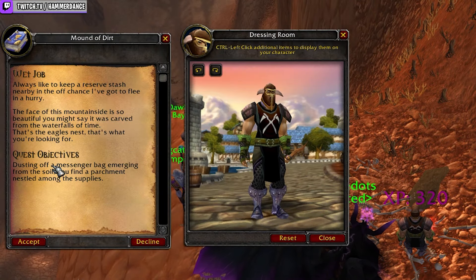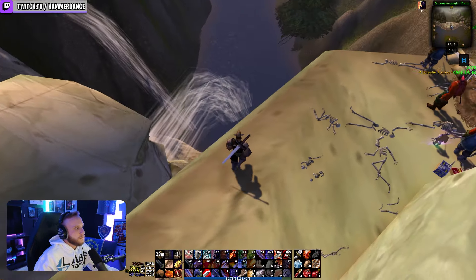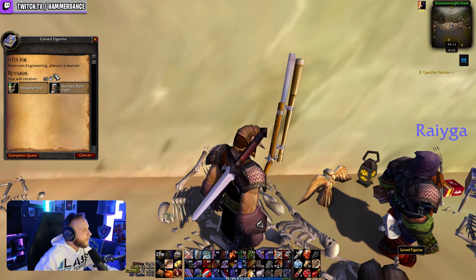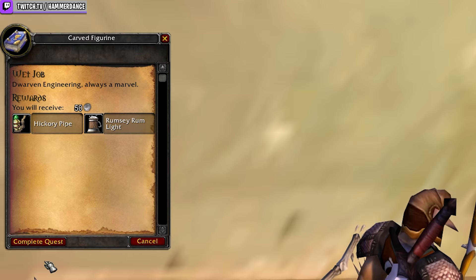Step five: head over to Loch Modan. You're going to need to find the eagle figurine on the Loch Modan dam at around 49.4, 12.9 coordinates. You will need to jump onto the carved heads facing the wetlands. Click the eagle figurine to complete 'Wet Job' and accept the next quest, 'Eagle's Fist.'